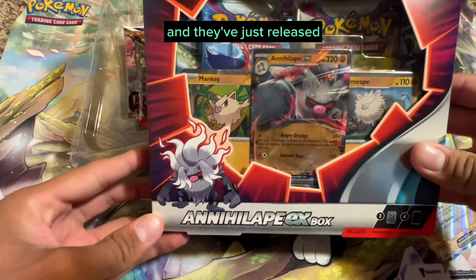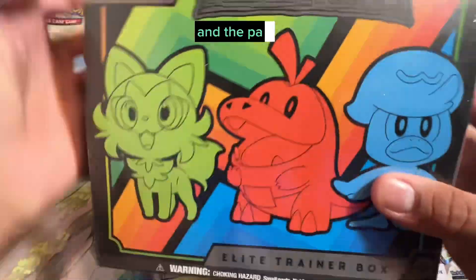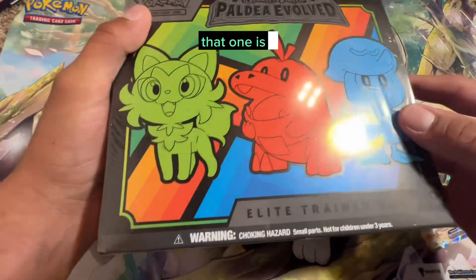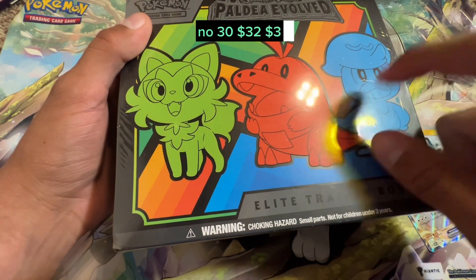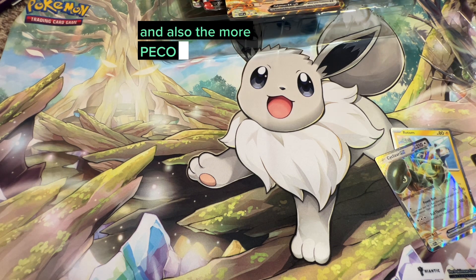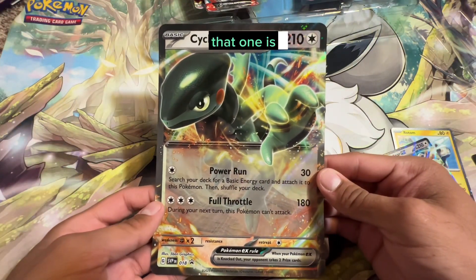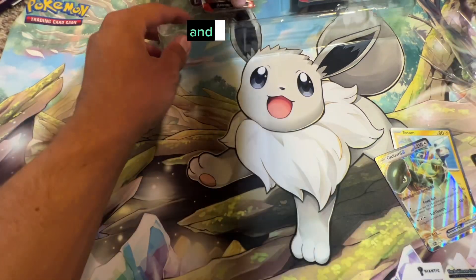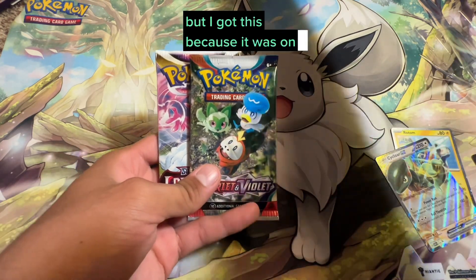They've just released the Annihilape EX box, which I'll do a video on soon. Also the Paldea Evolved Trio ETB is $32 right now, and the Morpeko Premium Collection Box for Crown Zenith is $22 — it comes with six packs if I remember right. But I got this one because it was on a great sale.